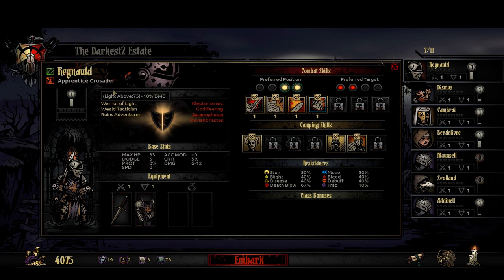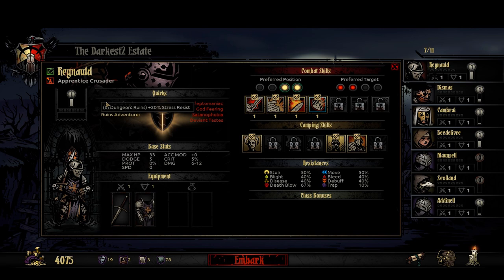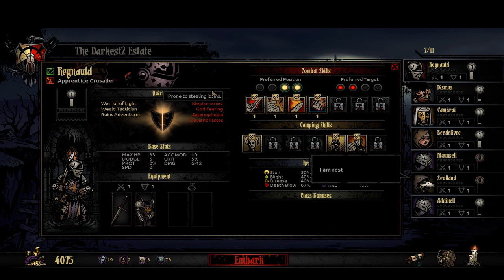He's got Warrior of Light — if the light level's above 75, he gets plus 10% damage. That's pretty good, especially early on. Tactician gives plus 15% damage. And then Ruins Adventurer — if he's in the Ruins, he gets plus 20% stress resist. That's pretty good too, though eventually you're going to stop going there. But at least initially, it's pretty good.